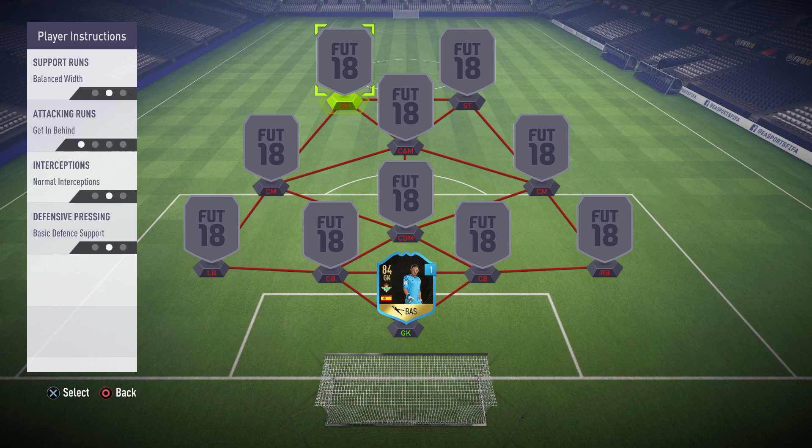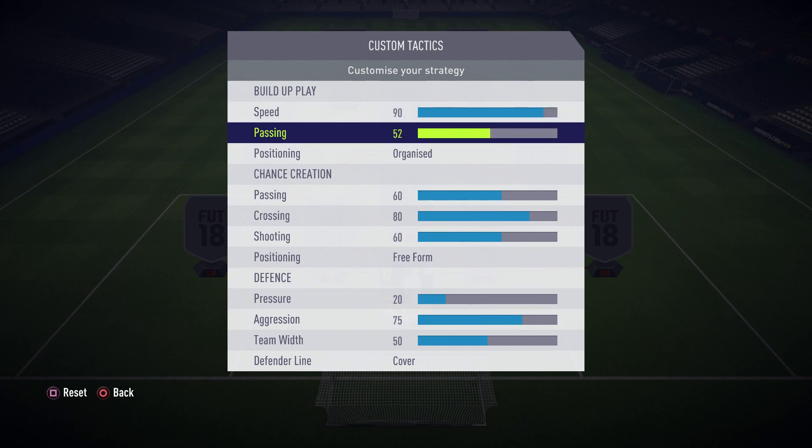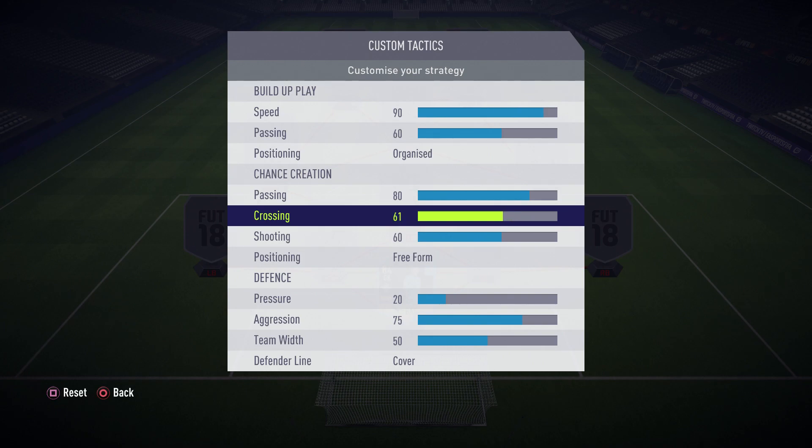Getting behind will get your strikers to make a lot of runs towards the opposing goal and thus you're gonna create a lot of scoring chances. Moving on to the custom tactics: 90 speed for fast build-up play, 60 passing because you're gonna use both long and short passes, positioning set to organized because you don't want your teammates to swap positions on the field. Chance creation passing set to 80 — your players will perform a lot more runs through the middle and you'll get more opportunities to place them in shooting positions. Crossing at 50 because the 4-1-2-1-2 narrow is a middle-play formation.